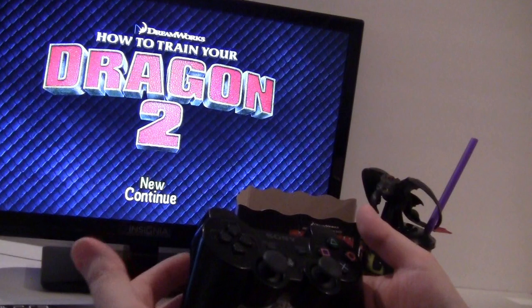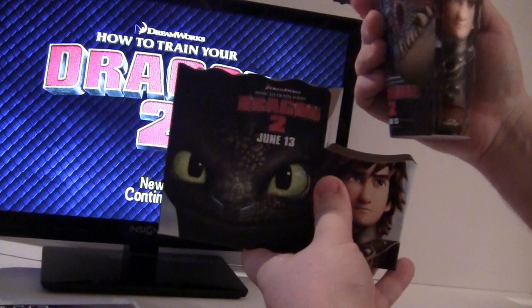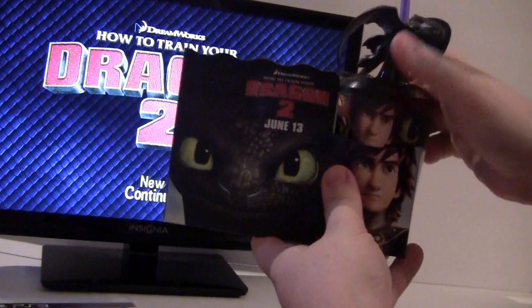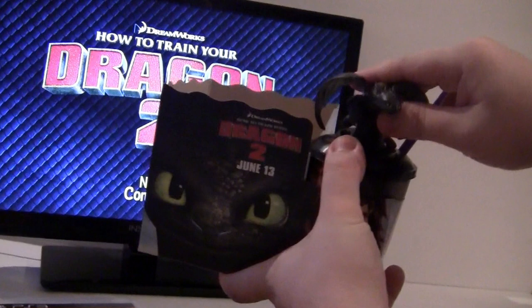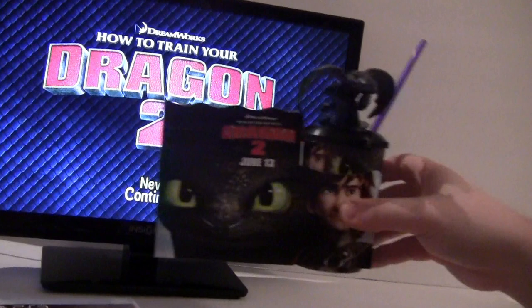Snapco actually sent me this awesome little snack pack. There's Toothless — there's my guy. It comes with this collectible cup, and there's my fiancé — looking pretty good. It also comes with this collectible top, and they're interchangeable — you can pop them right off and switch them out. We got this one yesterday, and you can get these at the theater. They also sent some pretty awesome popcorn. Thank you very much. You can go to SnapCreative.com and check this out — get this snack pack for you or for your kids.